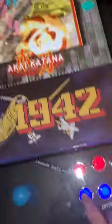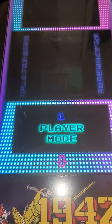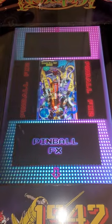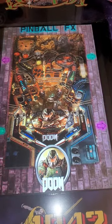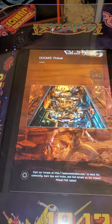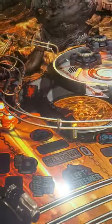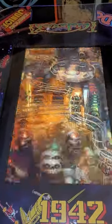We hit the back button to get out of this system. Now let's check out some pinball — it has 75 great pinball tables. We hit enter to go into the systems. Doom is a great game; we hit enter to go into that. The sound and everything is just tremendous.